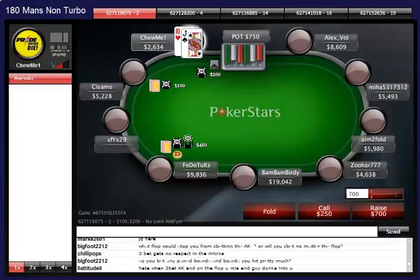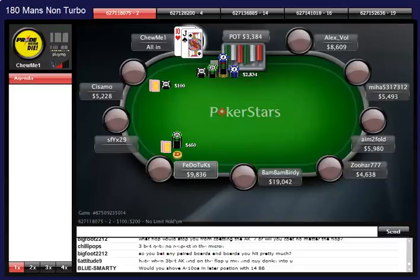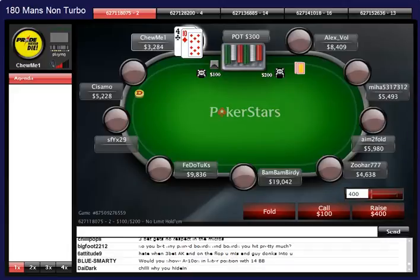Jack-10 offsuit at 14 big blinds - this is a better spot to reshove and I'm going to do it against the button open. He could be folding for sure. Jack-10 offsuit is kind of weak but this guy is going to fold a bunch, especially with loads of chips, playing tight-aggressive. We picked up 700-something chips - a much better spot than shoving the 9-10 offsuit I was debating earlier.